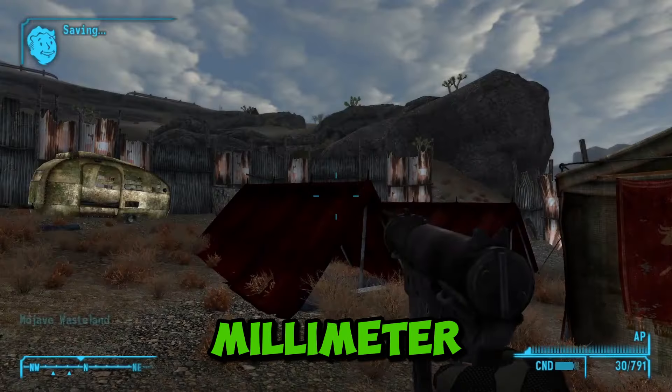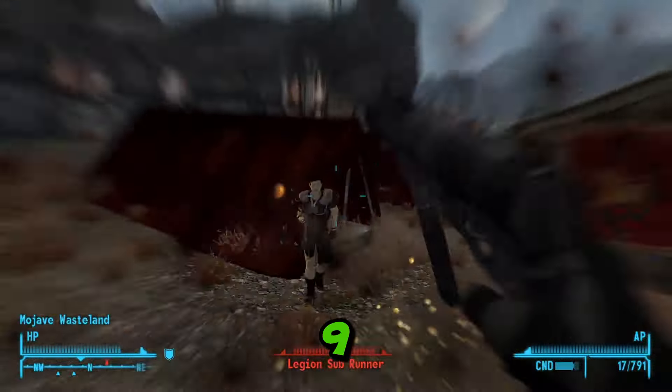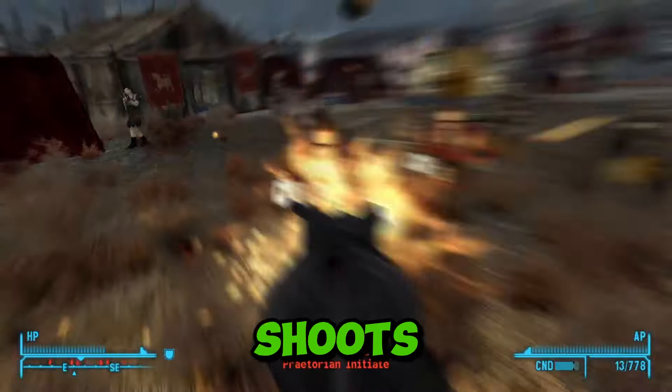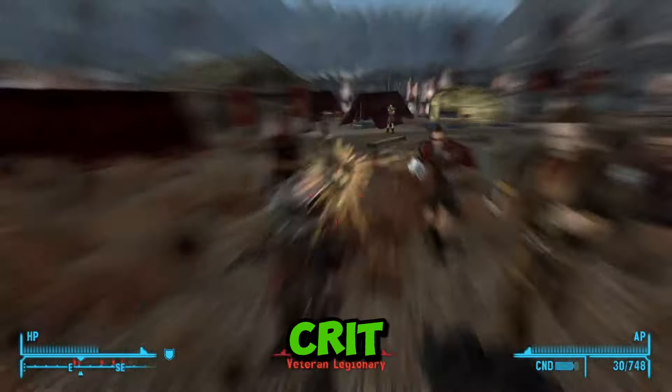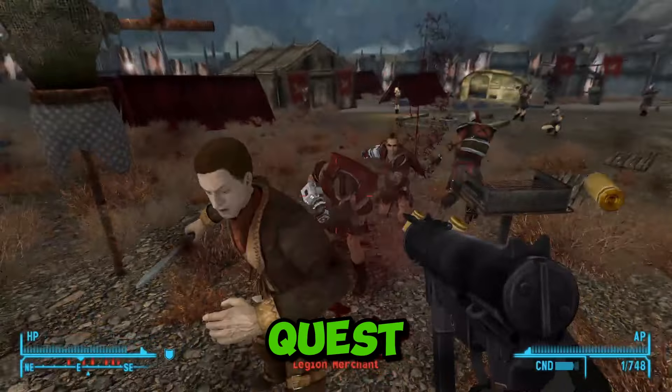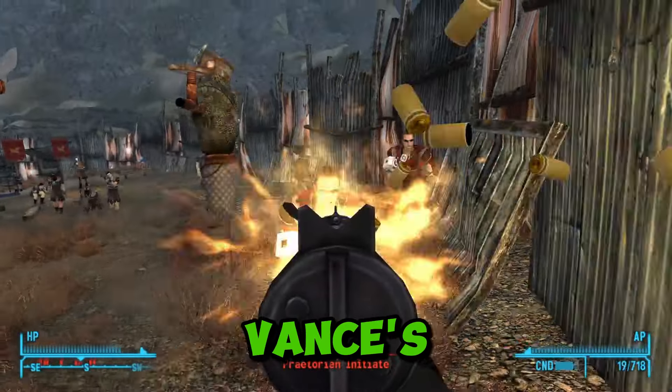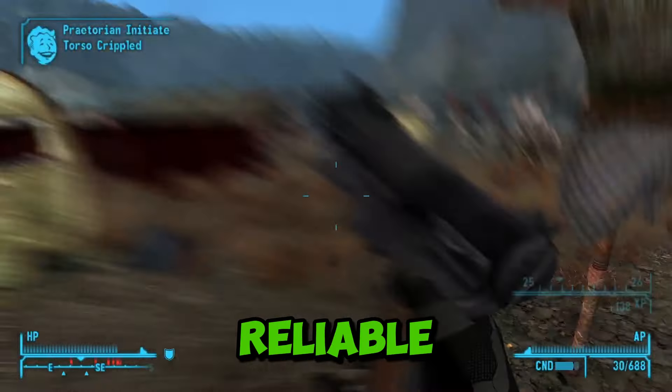Vance's 9mm submachine gun is a unique variant of the 9mm submachine gun. It does more damage, shoots faster, and does a little bit more crit damage than the standard variant. It was a fun unmarked quest to do, which I had completely forgotten about. Plus, Vance's SMG is actually a pretty reliable, solid weapon.